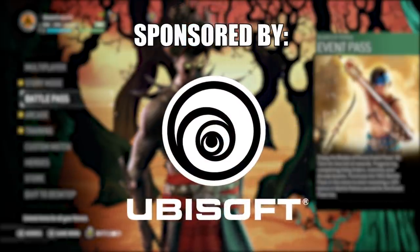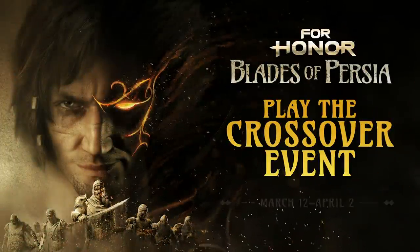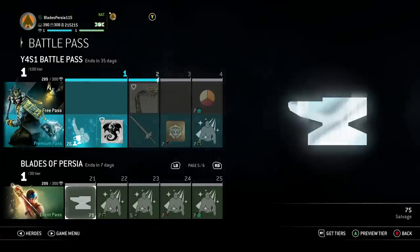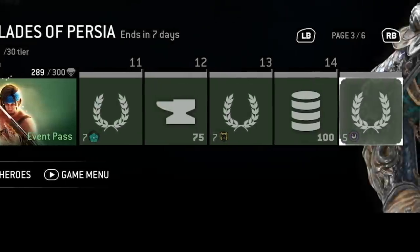Alright guys, before we get started, huge shout out to Ubisoft for sponsoring this video. For Honor actually has a Prince of Persia crossover event going on right now, and with that comes a free Battle Pass event. You can see here at the bottom, it features 30 tiers of items that you can get by playing through the Blaze of Persia event.